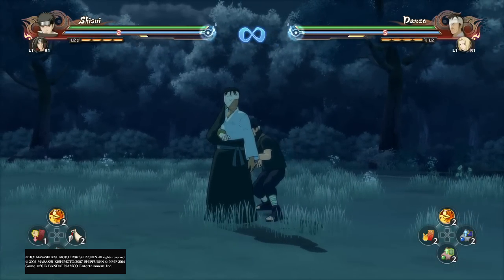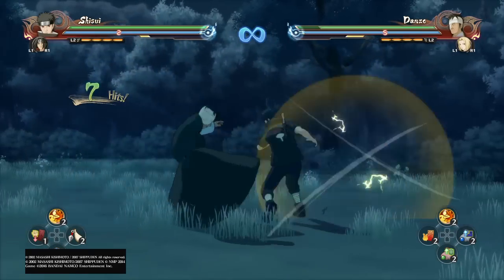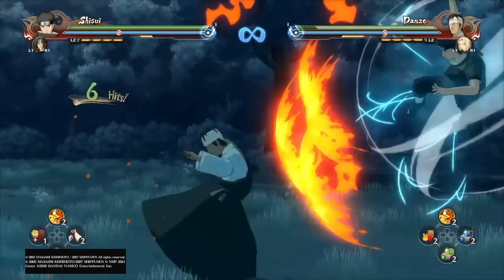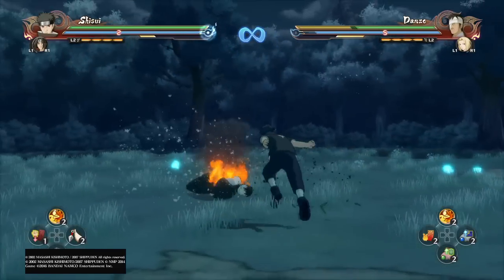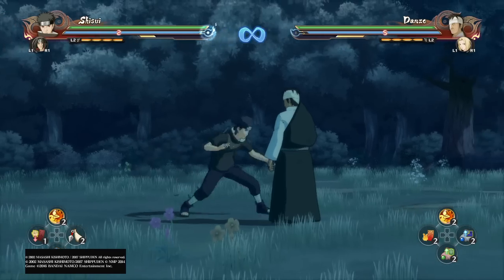You pretty much hit circle six times and then double-tap X, and you'll be able to follow up with an air combo. The whole point of jump-cancel combos is that you can continue a combo without wasting chakra. That was me jump-canceling pretty much the last hit of his down combo.